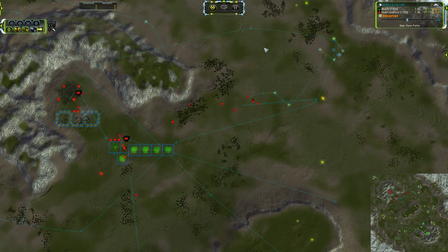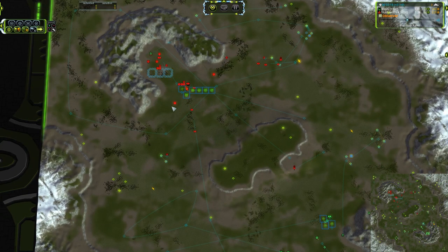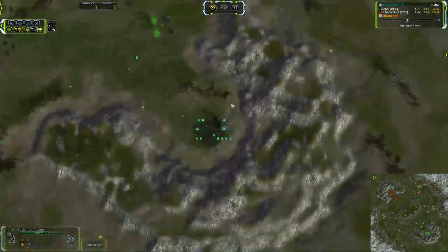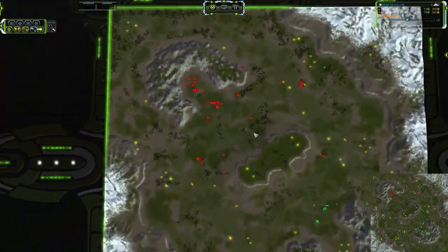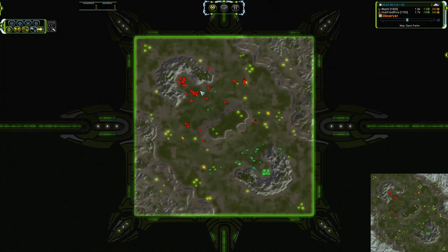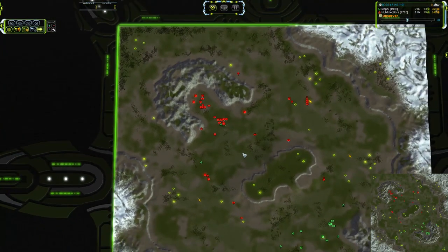Checking out the expansion patterns: we do have good expansion to the right from Red. He's sending his ACU left, since he has a lot of engineering orders over that way. We do have air up for Mephi a little earlier — he is going for two interceptors. You may be wondering why he's not going for a spawner. Well, if you can get two interceptors up unchallenged, you can lock an air factory for minutes on end. The two interceptors double-team and kill the interceptors being built coming out of the factory one by one. So it's a very effective strategy.